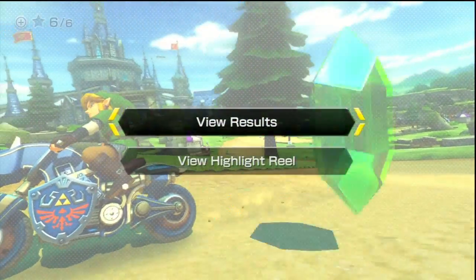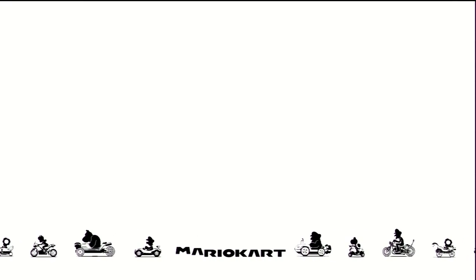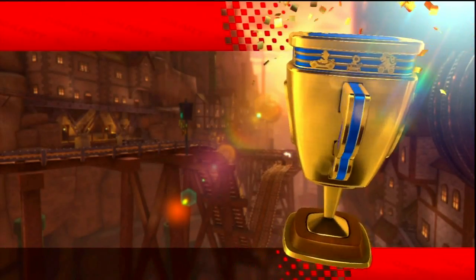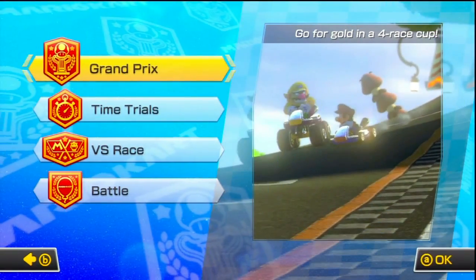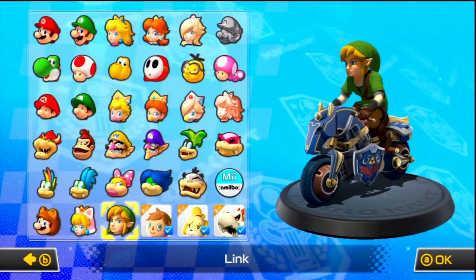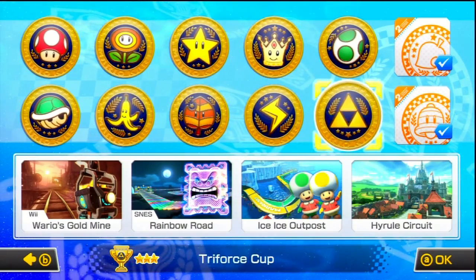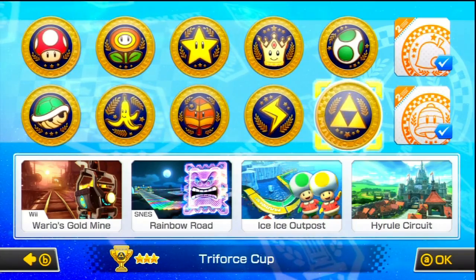Not my favorite level - Wario's Gold Mine wasn't it, and Ice Ice Outpost wasn't it either. Oh, Moo Moo Meadows - no, I didn't like that level as much either. So I guess the highlight of this cup would be Hyrule Circuit, then Ice Ice Outpost, then Rainbow Road, and Wario's Mine last. That was easy like I expected because it's only 50CC - you gotta get your game up.